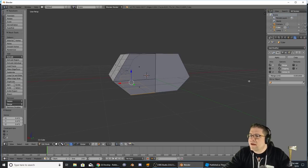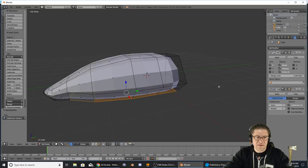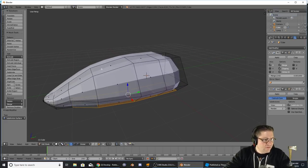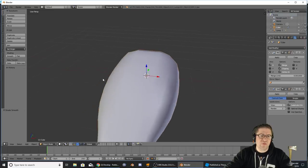Not quite what I had in mind. I'm going to add a second modifier — come over here, add a modifier, and we're going to add Subdivision Surface. I'm also going to come over and apply a smooth texture, so hit Tab to come out of edit mode, then go to Shading and select Smooth. Just like that.